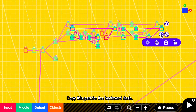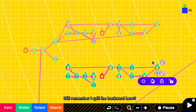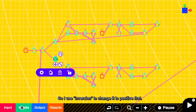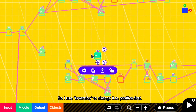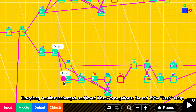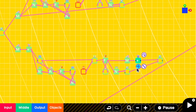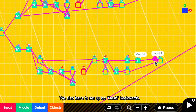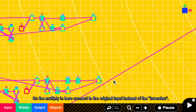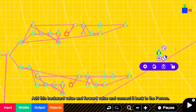Copy this part for the backward dash. Still remember I split the backward here? Since backward is minus 1 but the setup is positive 1, I use inversion to change it to positive first. Everything remains unchanged, and invert it back to negative at the end of the dash setup. We also have to set up no dash backwards, so the multiply here connects to the original input instead of the inversion. Add this backward value and forward value and connect it back to the person.